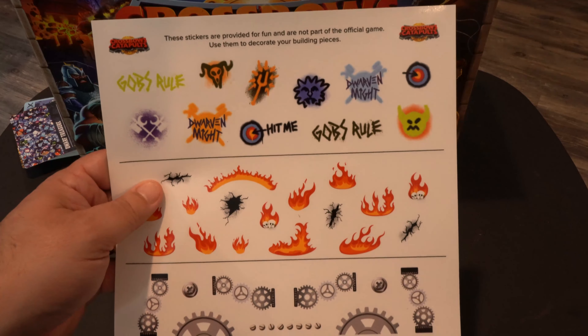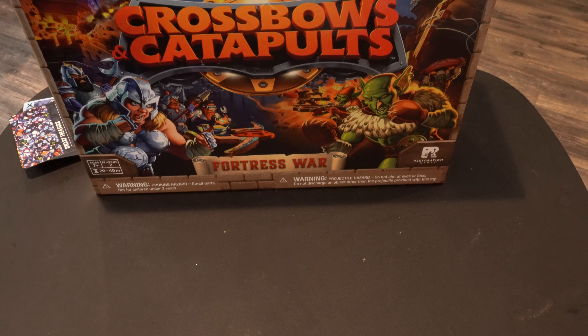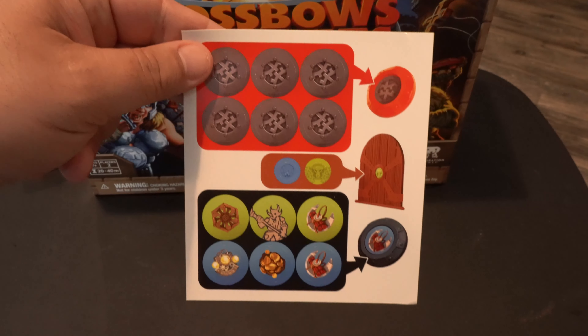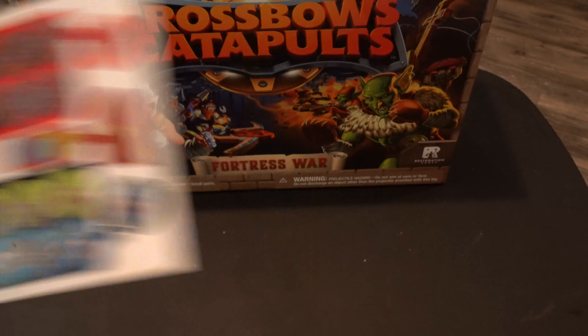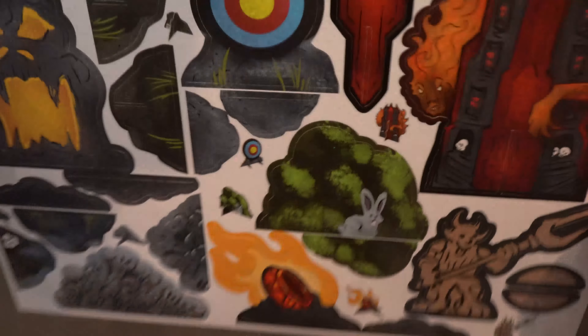Now I'll give you a closer look at that sticker sheet. You can see it says at the top: the stickers are provided for fun and are not part of the official game — use them to decorate your building pieces. So they don't have any special rules; you can customize it however you wish. Then we also have ammunition stickers — looks like some of the ammunition gets special stickers, so maybe they have special rules. There are also some cardboard terrain pieces here — looks like you punch them out, assemble them, and they'll stand up.